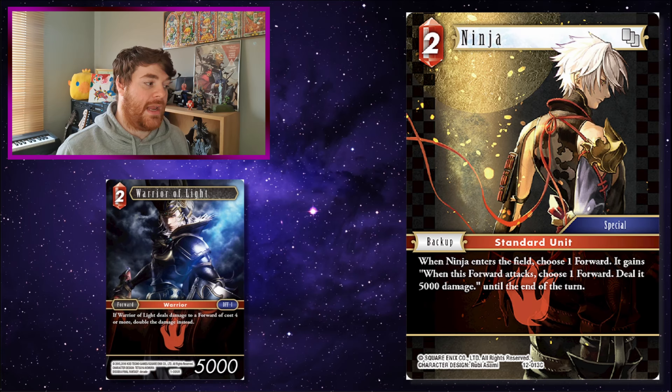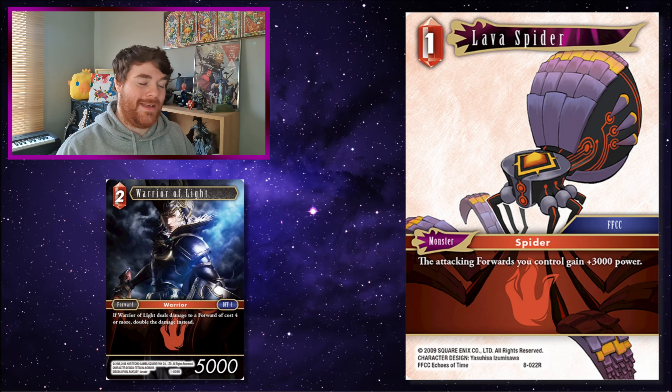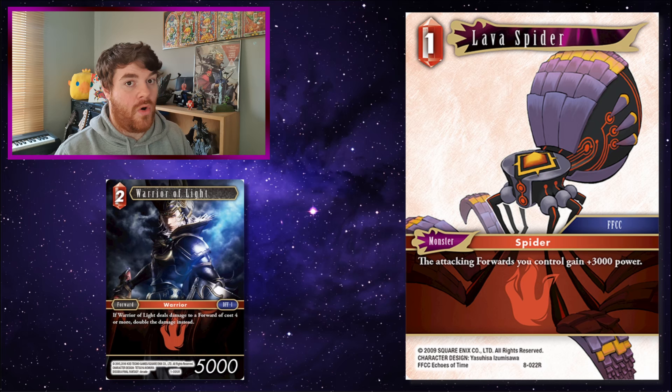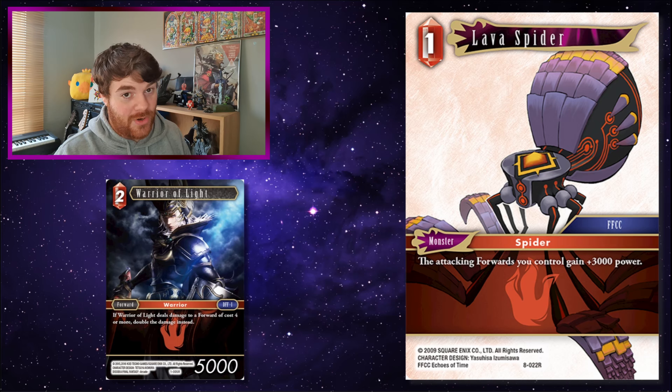Ninja! Ninja allows Warrior of Light to deal 5k when it attacks. Obviously it deals 5k to a forward of cost four or more, which then becomes 10k because Warrior of Light is still the source of the damage. Lava Spider! Warrior of Light becoming an 8k when he attacks is good — anything of less than four cost is probably small enough that it's going to die if it blocks at 8k, but a forward of cost four or more that blocks is going to take 16k in damage, which means it's probably going to die. If Warrior of Light dies too, it's a shame, but at least he's definitely killing something.